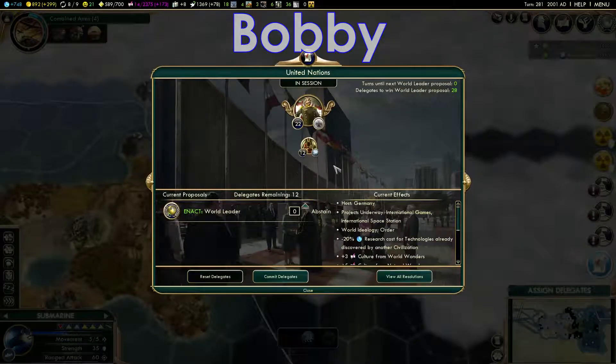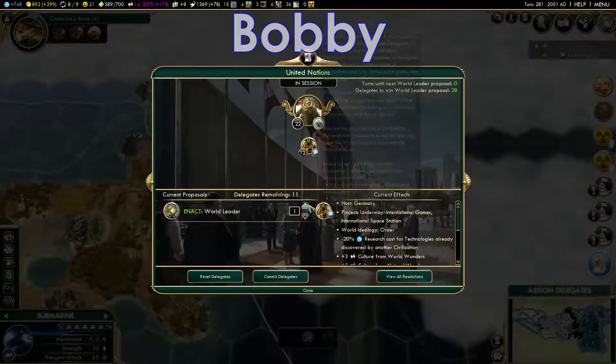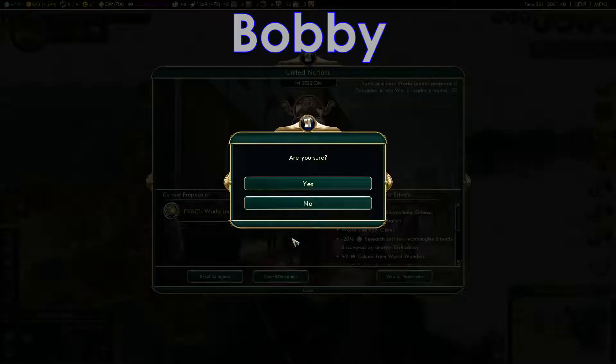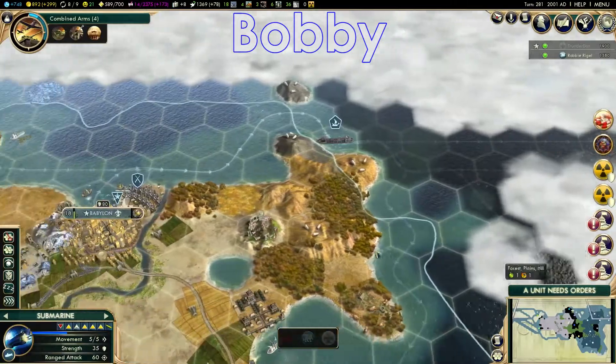Enact world leader — right, pointless. I can just end the game right here. I don't think you could. I can vote for you. I don't think between us we have enough points to actually put me into world leader. You need 28. You have 22 delegates. I have 12 — so that's 34. We would, but let's not. We're only five minutes into the episode. Let's not end it yet.